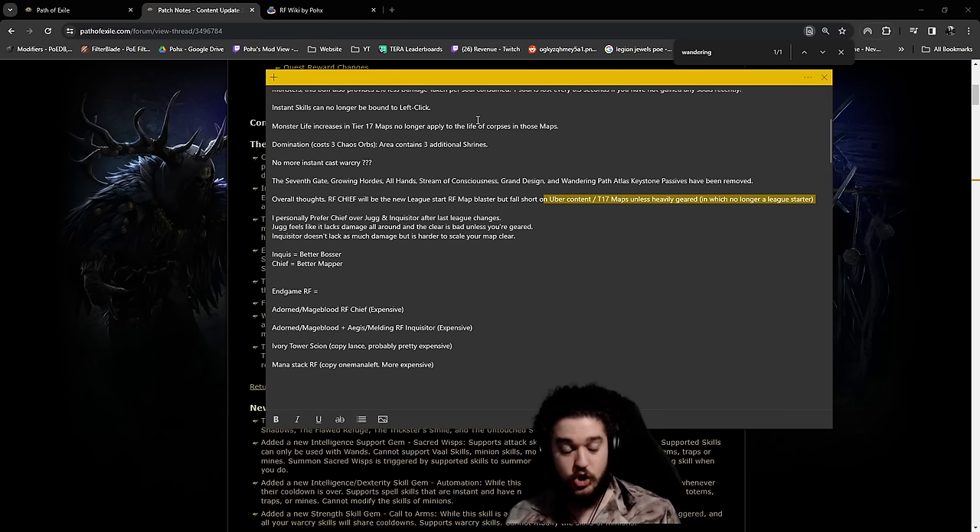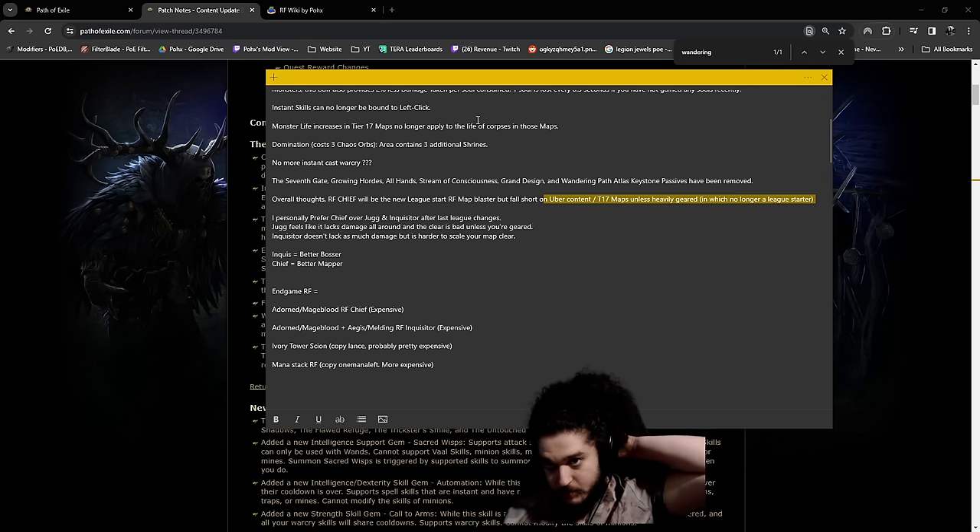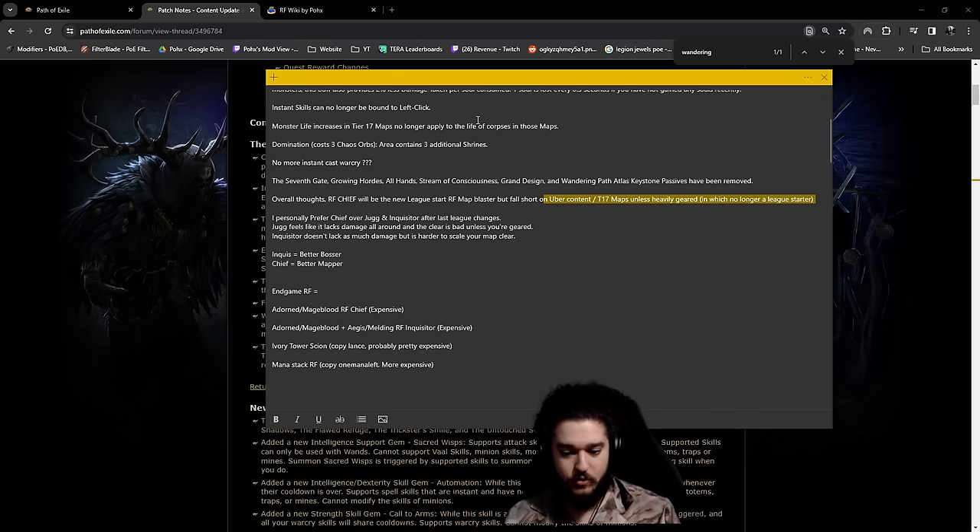If you guys haven't kept up with my live streams and just watch the YouTube content, you might not know that Chieftain is now my new favorite for Righteous Fire. In the past I was not really a big fan of it, primarily because the ascendancy nodes require you to stand still and it just seemed a little bit gimmicky. But with them destroying Righteous Fire's end game potential for the way I league start - my end game versions lost about 80% of their Righteous Fire damage - this pushes me more into Chieftain.